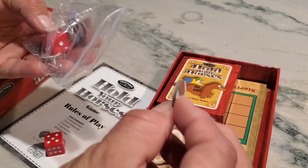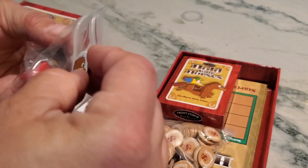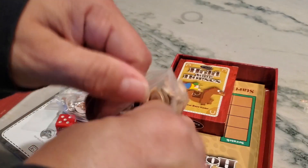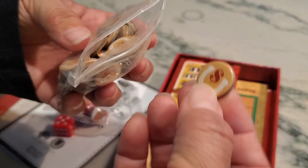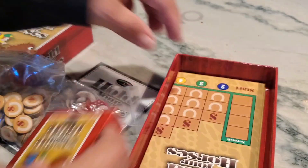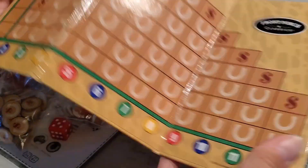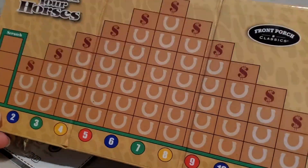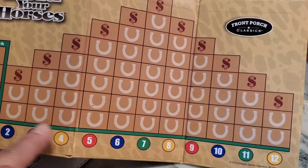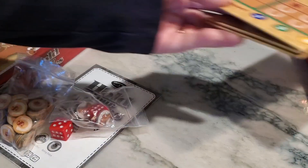The game includes small hard cardboard tokens for the horses and also hard cardboard tokens for the money. It has a very small game board — I'm going to pull it out so you can see it. It's only about a foot long. You start here and the object of the game is to move your horse up the board.